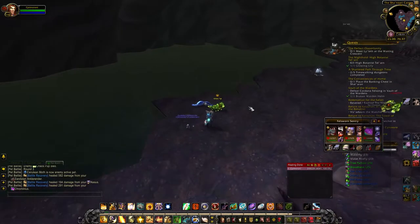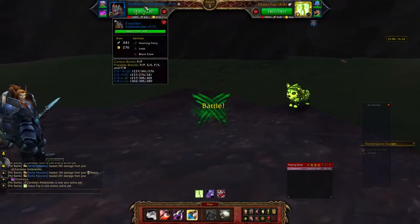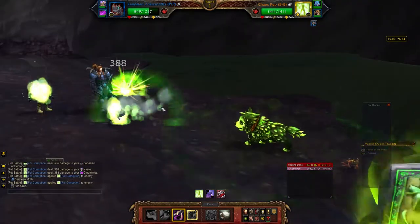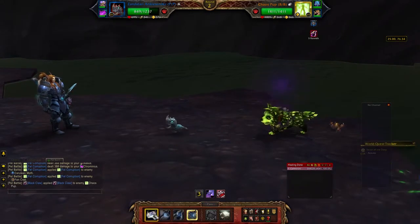Alright guys, we are about to knock out the Chaos Pup, and we're beating him with just the good old-fashioned Tanan takedown. In the first slot, we got ourselves a Zandalari Ankle Render by the name Black Claws and Hunting Party.